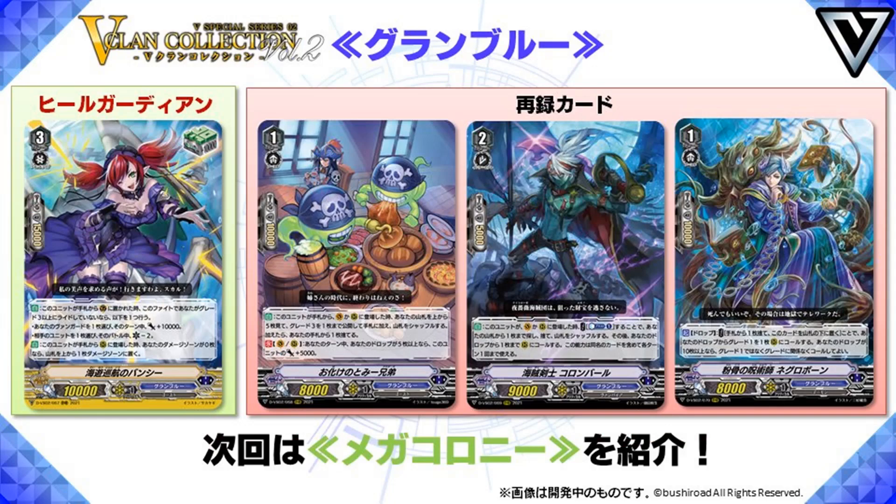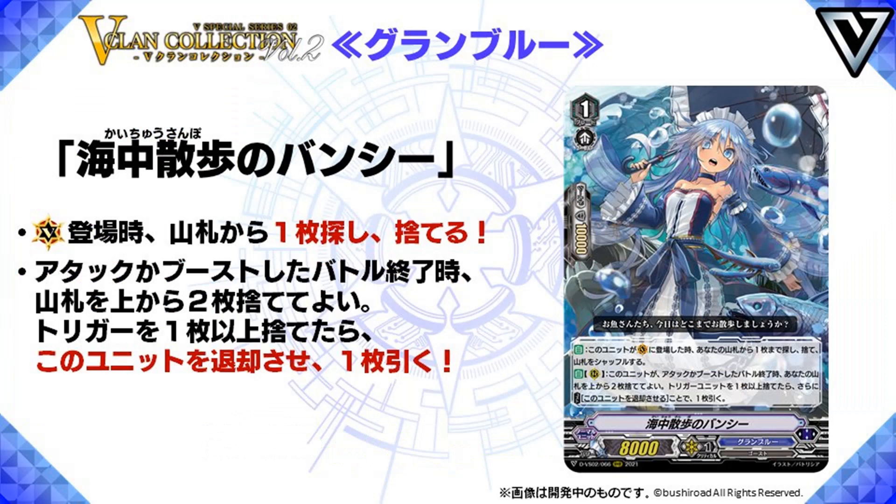We start off with Granblue — Heal Guardian plus Reprint — and then we go to Sea Strolling Banshee. Grade 1, AQ Power, and it gives us Auto Vanguard: search your deck for any card and put it to your drop zone. This is already very powerful because searching for any card in the deck is obviously really good.